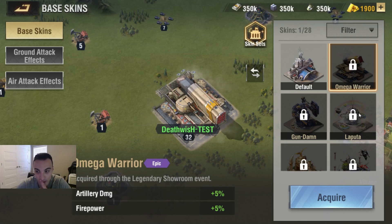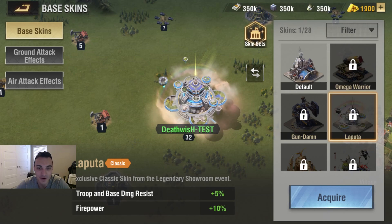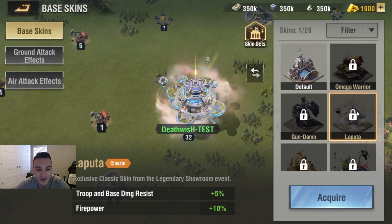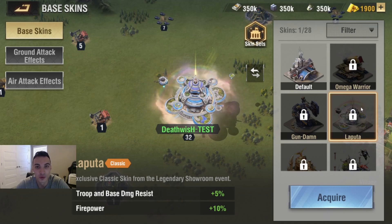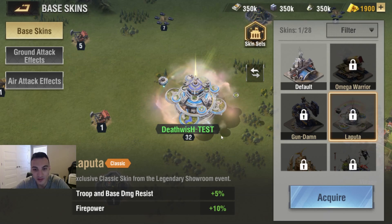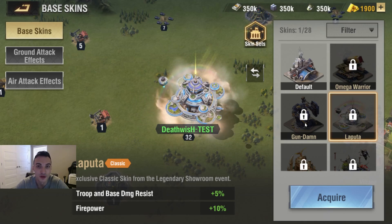Next, let's take a look at Laputa — sorry if I'm butchering that name. It's kind of a futuristic sci-fi thing, also through the Percy Showroom event. This is one of the classic skins, offering troop and base damage resist plus 5% and firepower plus 10% — really good buffs. It just kind of hovers and does its thing. If futuristic sci-fi is your style, this might be worth pushing for.